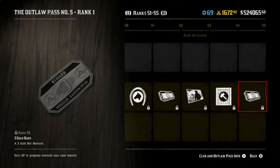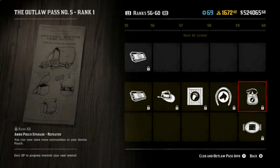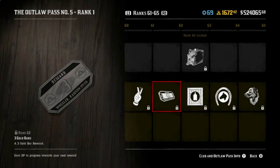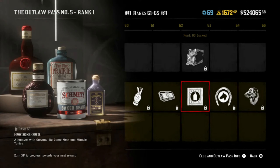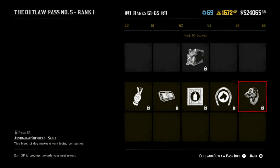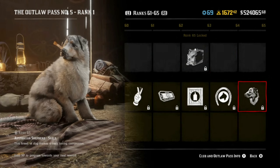More gold bars. Another ability card. A hat. A hunting parcel. Another mane option — man, these seem to be the main attraction, if you get what I'm saying, there's a lot of manes. A repeater ammo pouch upgrade. Another belt buckle — very whimsical. A wag finger emote — scold misbehavior. More gold bars. Another provisions parcel. Another filter for your camera. More manes. And look at that adorable puppers for your camp — what a cute puppers! At rank 65.